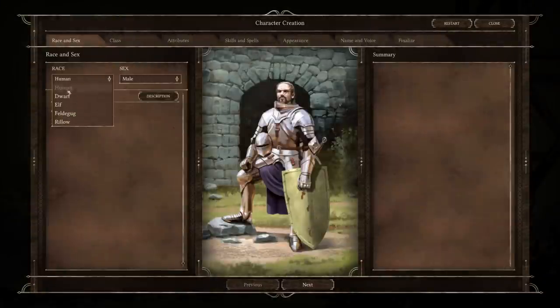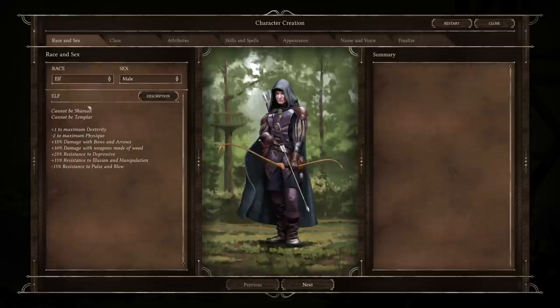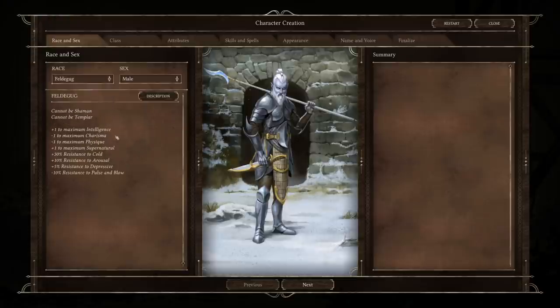Black Geyser starts where most games do, and that is character creation. Character creation gives you the options of five races as well as 13 different classes. The races are Human, Dwarf, Elf, Feldegug — which is a snow elf — and the Rillo, which are a sort of elephant-inspired race that are fairly unique. Being an RPG, races give us plus and minuses to our various attributes, as well as resistances or weaknesses to certain elements or damage types.